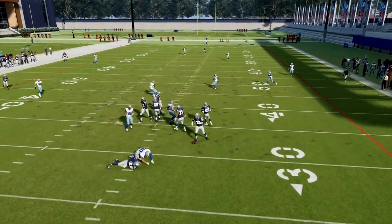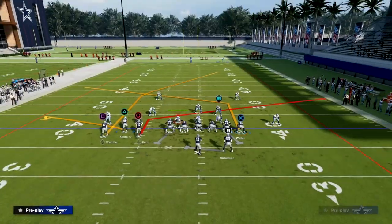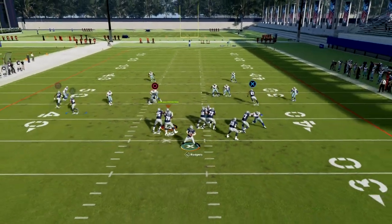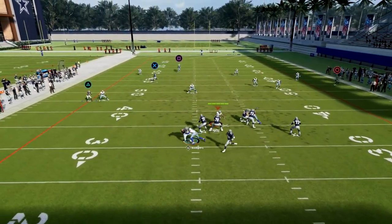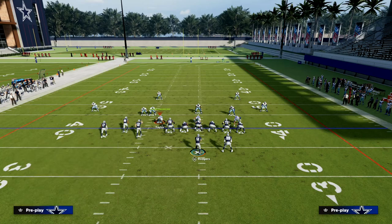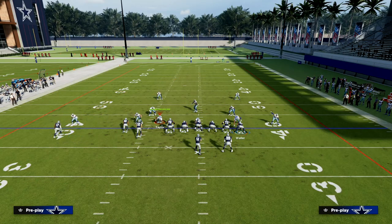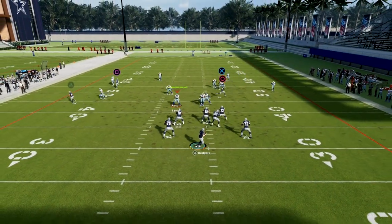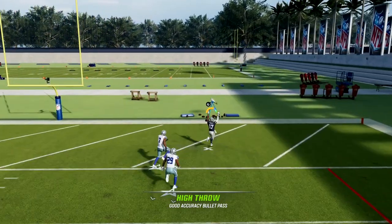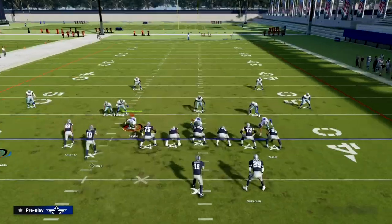Once he gets even with the safety — and this is Cover Four, which is not easy to bomb this year, especially from Bunch Tight End — once he gets even with the safety, you want to throw this with a high ball. What you want to do is free-form and high-point it to where your player has leverage. That's the basic concept. You can see how he's even right there — I'm going to high ball and free-form it over, and you see it has a chance to bomb.